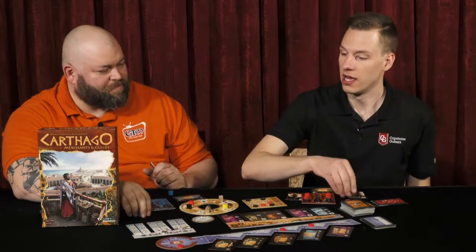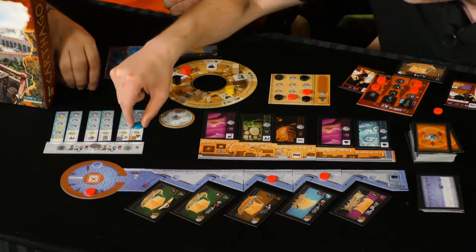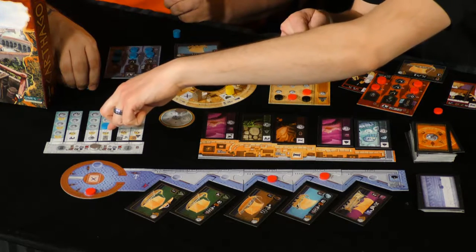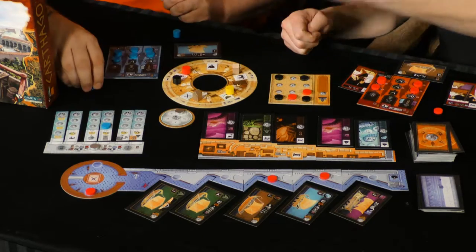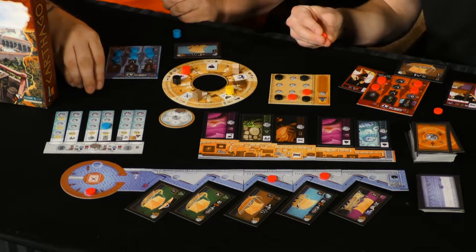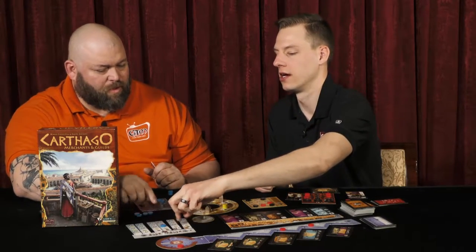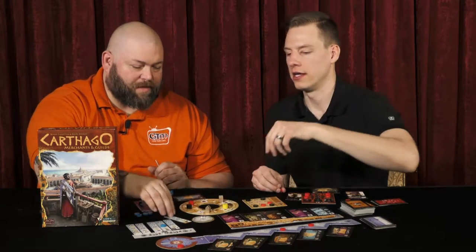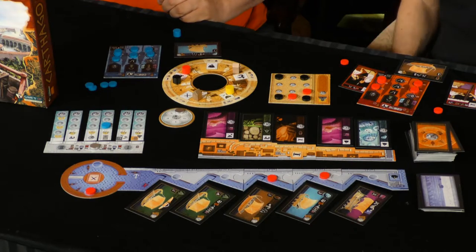Some ships have special scoring bonuses. For example, if you have access to this one, you get two points at end of game for every disc you've got on an achievement tile. There are so many different ways to play, and there's a bunch of different ship cards. They're sorted by era, not double-sided, so there's a bunch for each era. Every game is going to be completely different.